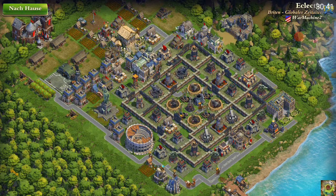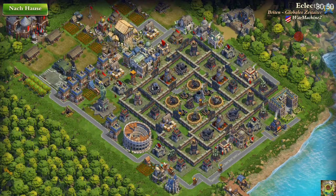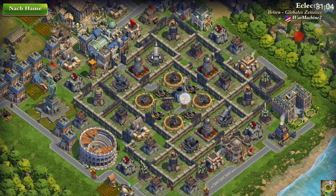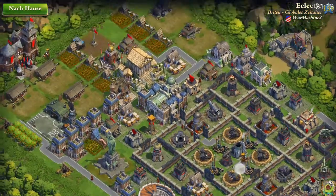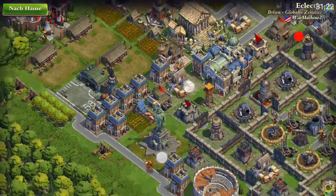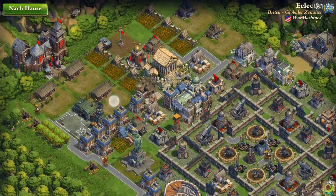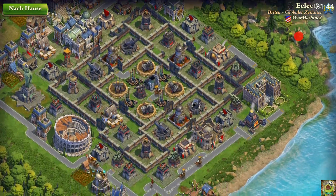Here we are at Eclectic - sorry, not epileptic, Eclectic. A global age player, also a very symmetrical base. Town center exposed, so let's analyze resource protection: gold inside, oil obviously inside, three times food inside, but where is the other gold? He has no troops outside - only some Royal British. If his troops would be completely upgraded to global age I can't understand why he has his mills protected instead of his gold and markets. But if he's currently upgrading his troops I can understand focusing on mills instead of markets.